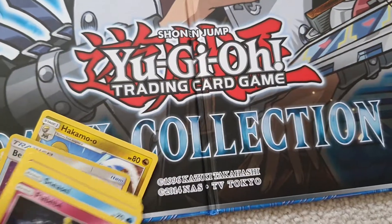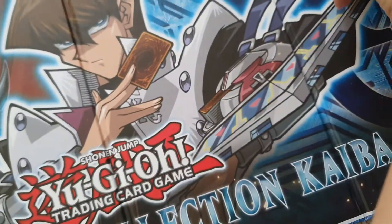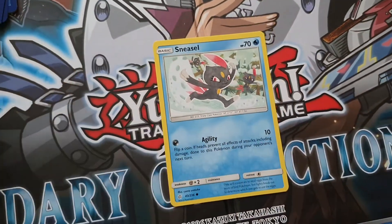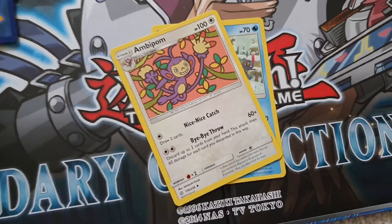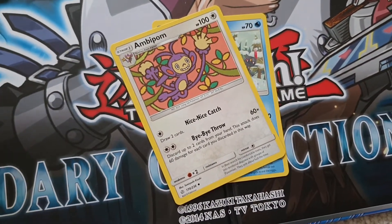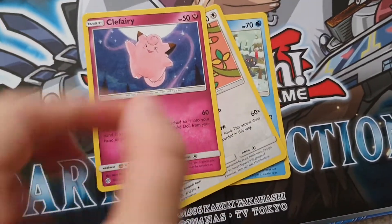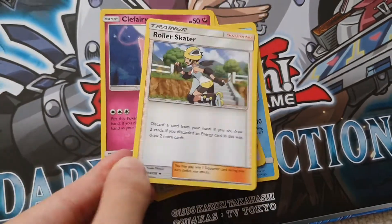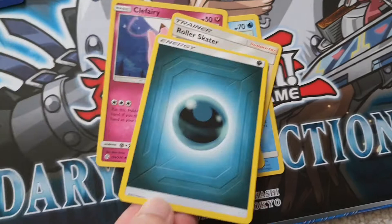On to our final pack now. Still can't believe we got that Reshiram and Zekrom. That's nuts. Sneezle. A-B-Pom. Clefairy. Come on, give us one more. Roller Skater. One more big one. One more big one. An energy.